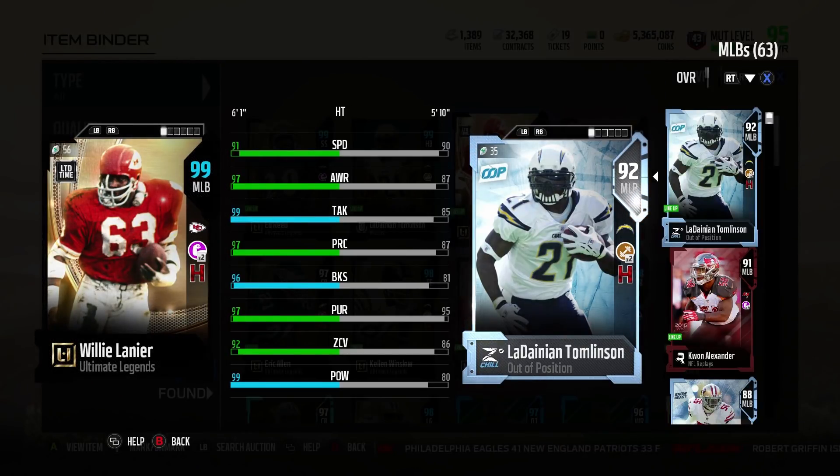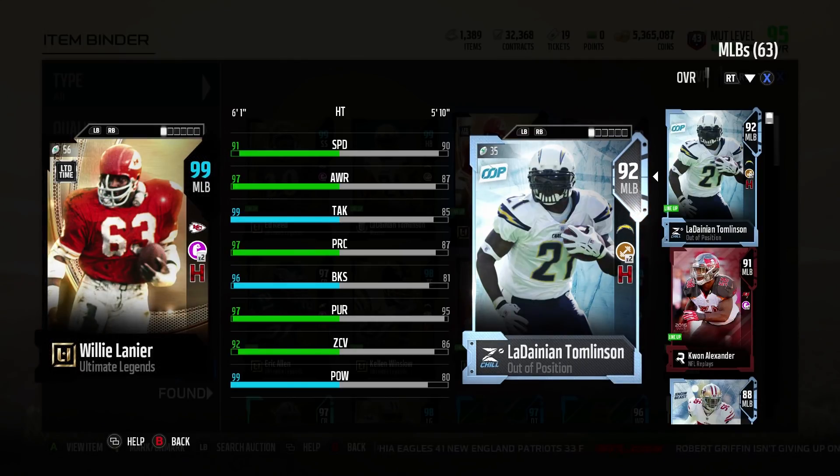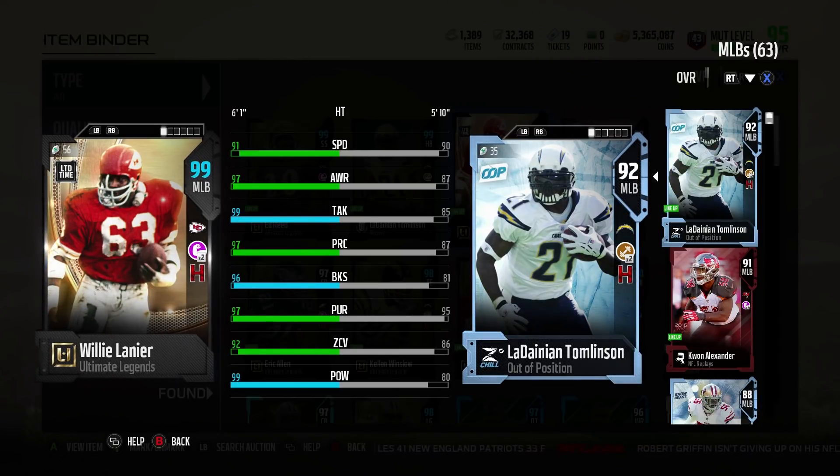Hey again, Fox here. Today we're going to give you a big Willie Lanier, 99 middle linebacker on the squad for the boosts. We'll talk about boosts in a minute — it's a big factor in why you want to choose this card.